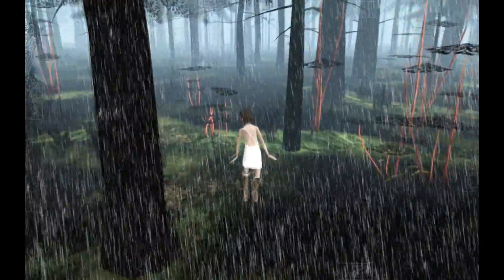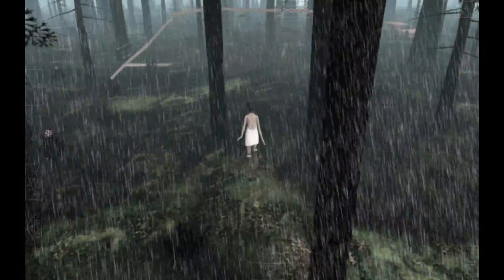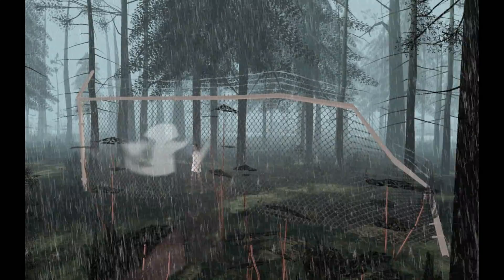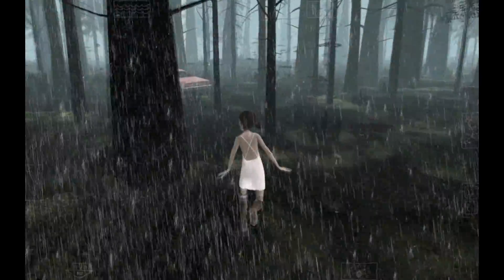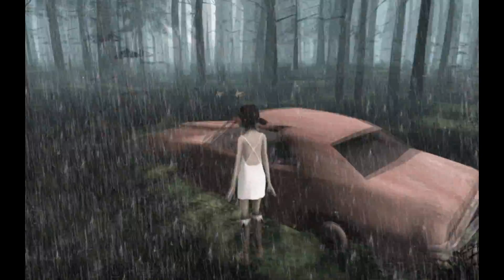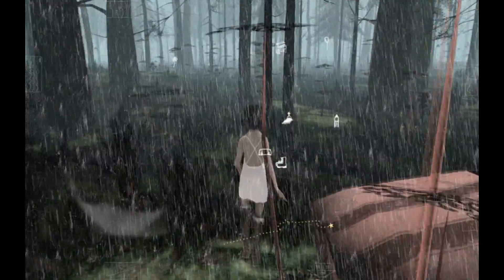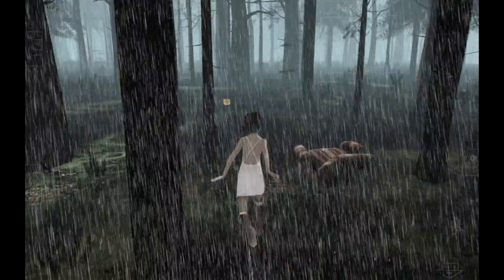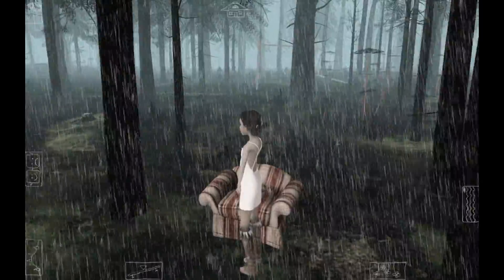Let's see what else we can find. There's that fence. And the car. Nope, can't do anything with that. And there's a chair right there too. Wow. So much stuff. Everything seems less spread out while playing as her. Can we sit in the chair? Nope. Can we do anything?